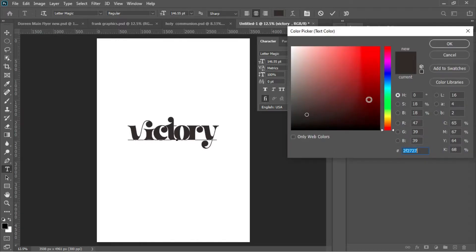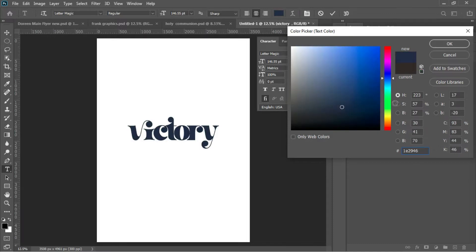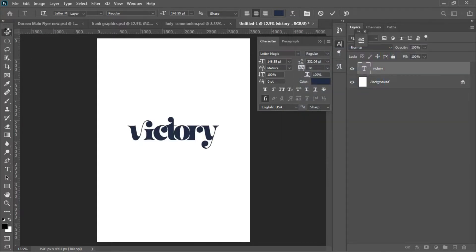I have the color code already, which is 294646. This is the color for the 'Victory' text. Then I'll hit V to go for the Move tool.